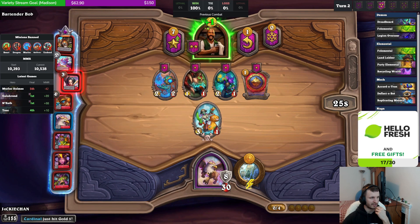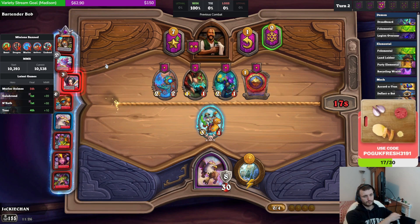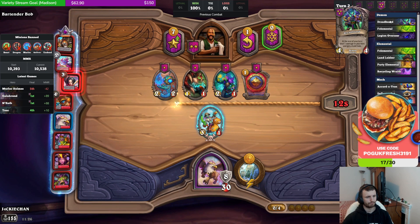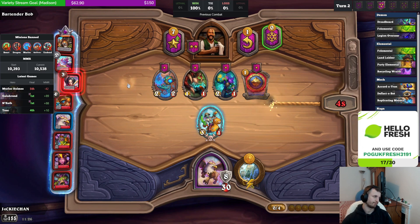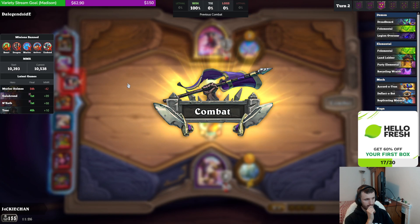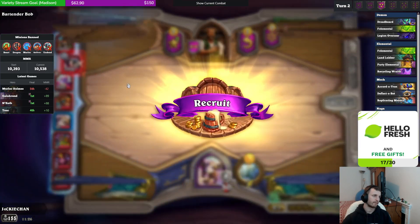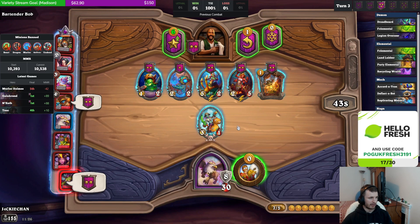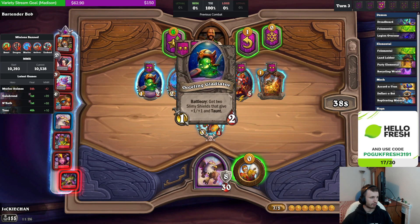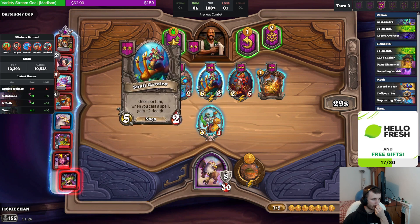I can bring in more powerful minions now. Selling this to tier just to discover a tier 3 isn't even that good, unless we hit like Dreadbird or maybe a Quartertron. We get two extra gold this turn. That allows us to do... Snail Cavalry, Oozling.